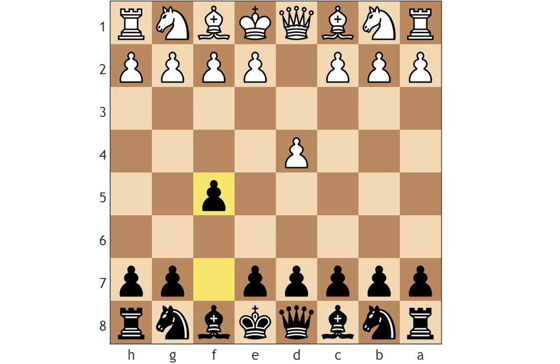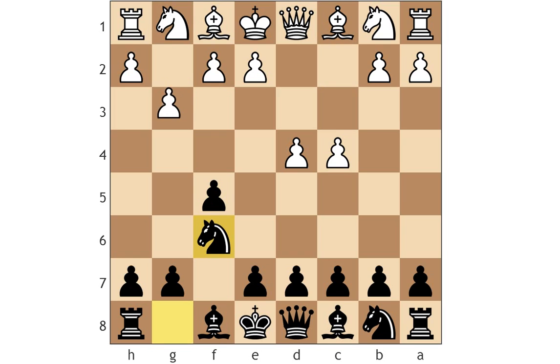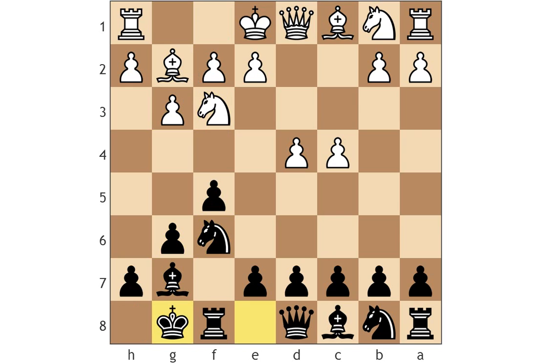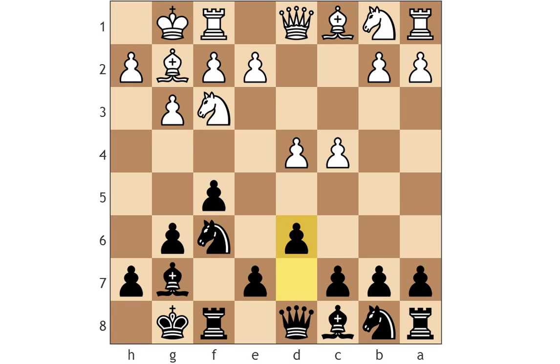Today mostly I'm going to talk about knight f3 in combination with c4 and g3. White can also delay c4 if he wants. Against knight f3 instead of c4, this is how the Dutch will usually happen. Castles, castles, and now black plays the d6 move, controlling and getting some control over the e5 square.